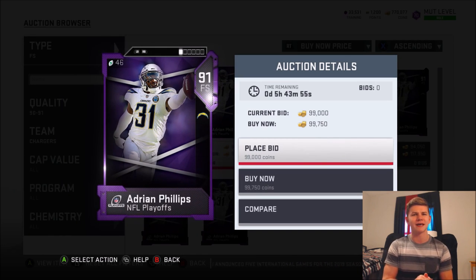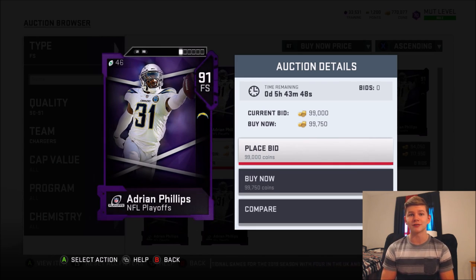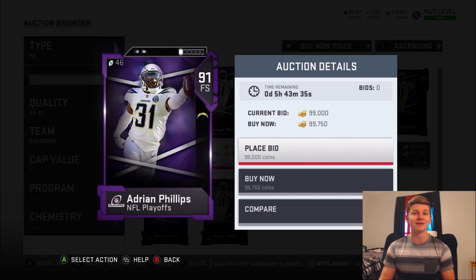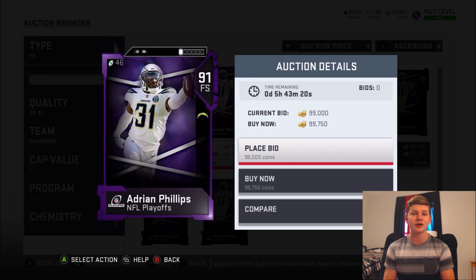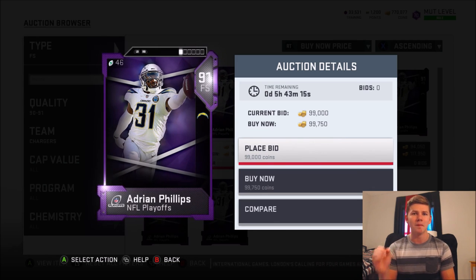Let me know down below what player you think is actually the best value. If I had to say, the best value free safety might be Justin Reed. Besides him, I really do like Clayton Gethers if you're going to run a big dime middle linebacker type role. I really like all these safeties on this list. If this video helped you guys out — if you're running a no-money-spent or just a low-budget team — hopefully this will help you out. The best budget safeties in Madden 19 under 100,000 coins. Let me know down below what other positions you guys want to see. I do have a playlist on the channel, so if you're looking for something I might have already done it — it should be in the Madden 19 best budget players playlist.